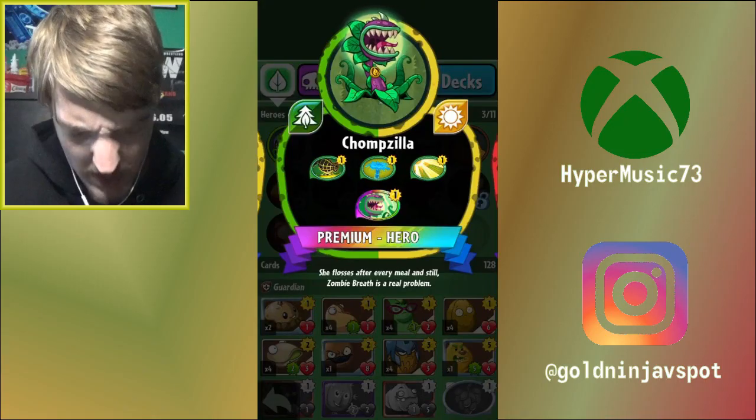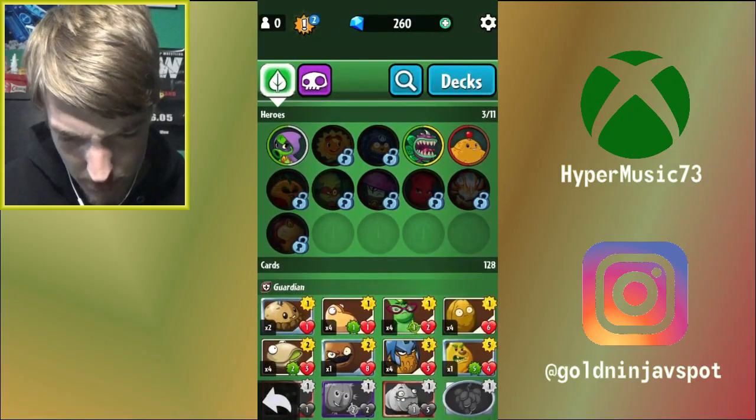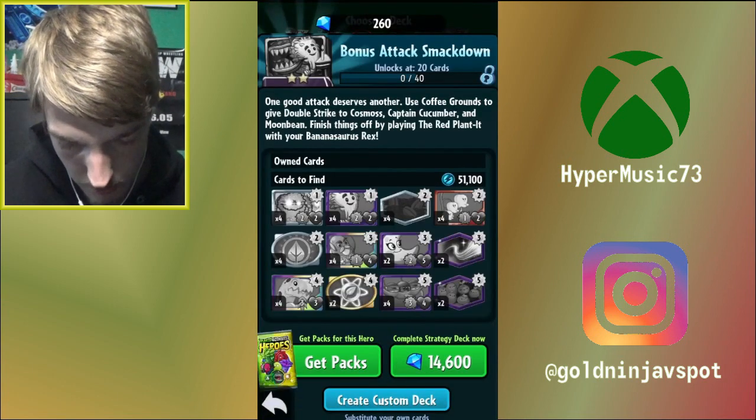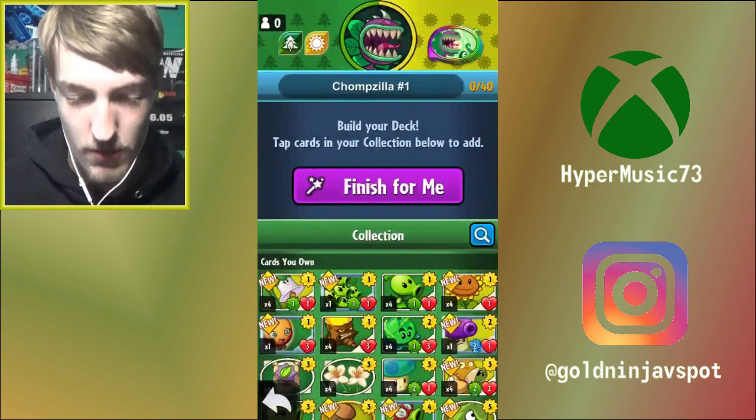Chomzilla - she... wait, she? Chomzilla's a she? Oh, Plants vs. Zombies where they have transgender plants? Kidding! Anyway, where's the shop? Info. Complete strategy now - 14,600 gems. You know what, I'm creating a custom one. Screw this - to hell with Squash Spam.